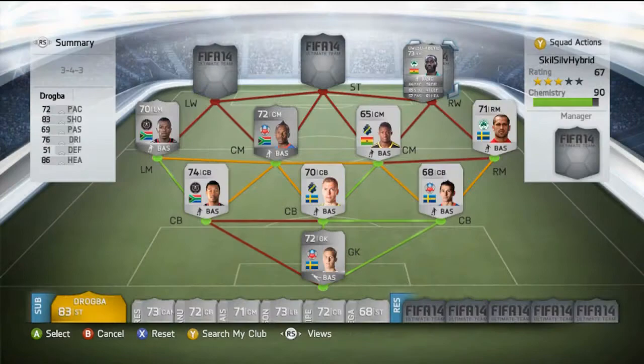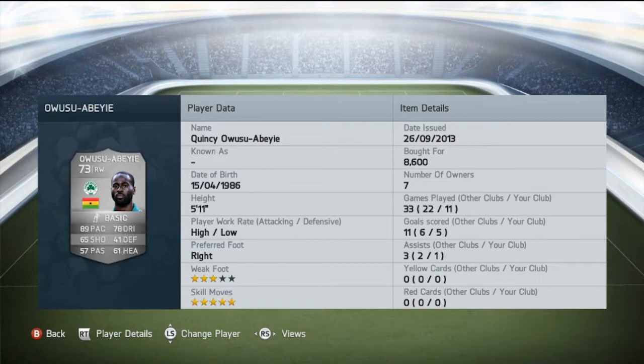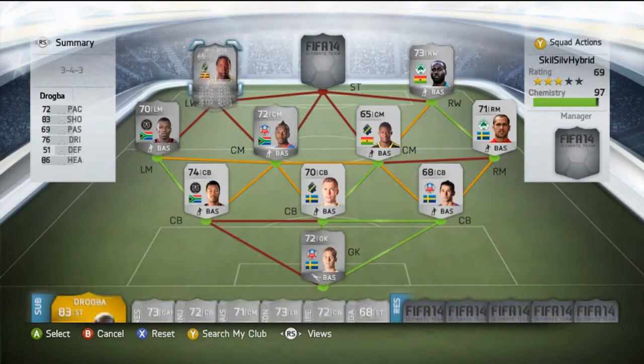Now to my best player in this team: Quincy Obusu. He got a 2-rating upgrade but his stats actually look worse this year — however, that doesn't show in game. He is just ridiculously good. 8,600 coins, so one of the most expensive players in my team, but one of the best. High/low work rates — absolutely perfect for attacking teams. Always pushing forward, always in attack. 3-star weak foot, 5-star skills. 5 goals and some assists in 11 games — that's actually pretty good for a silver team right winger.